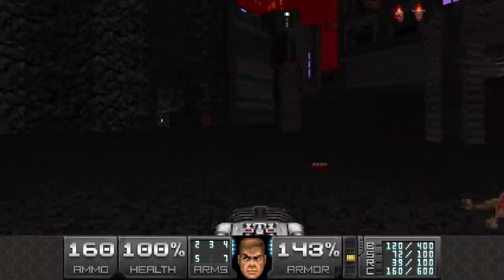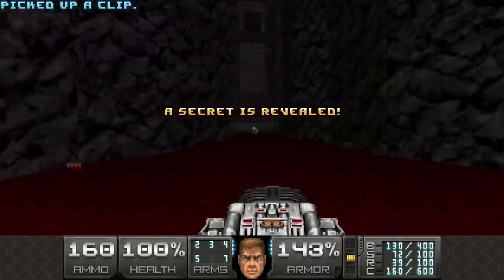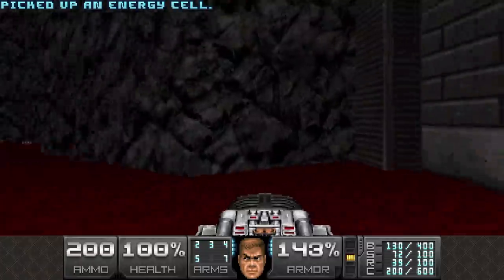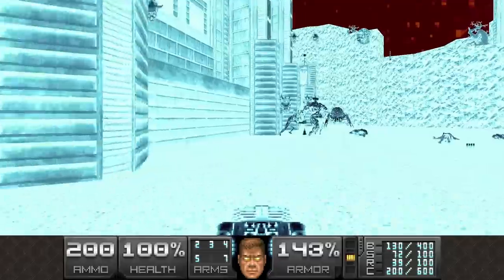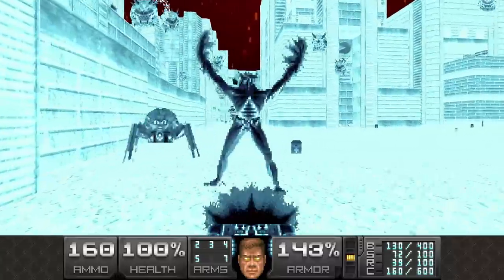The BFG. Let's just run past everything. This is the secret wall we opened up when we shot the switch - there's another invulnerability. Now it's time to BFG the living heck out of everything, and with that I mean mostly the archviles. So let's hunt down some archies.